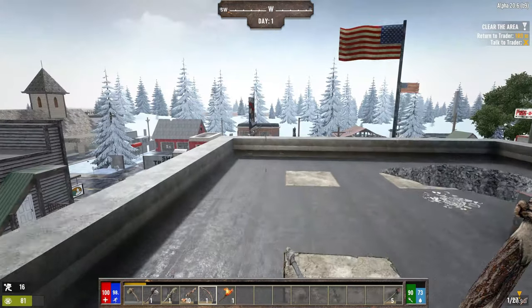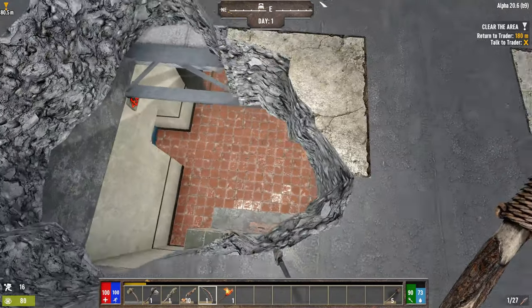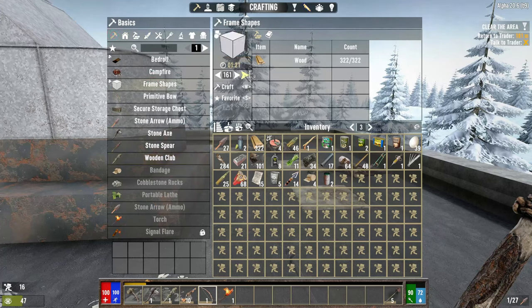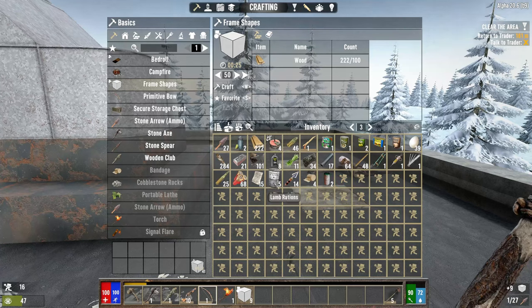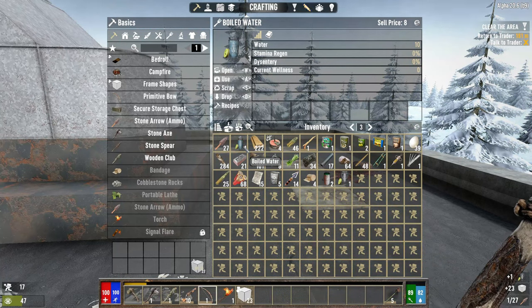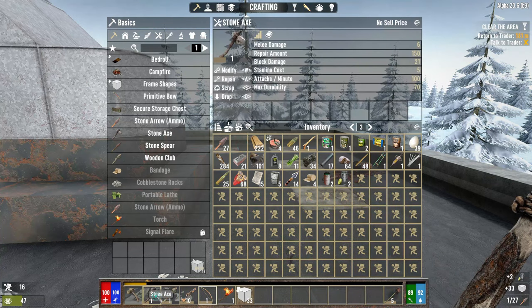In Darkness Falls I don't think you can pick up arrows you've already used. I don't have any frames — how much wood do I have? Let's make 50 frames. I'm not actually that hungry which surprises me, but I'm a bit thirsty. Let's drink this — I like that it gives me the percentage and number on my stats, it doesn't do that in normal 7 Days.